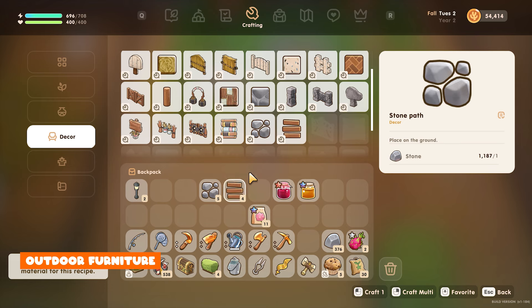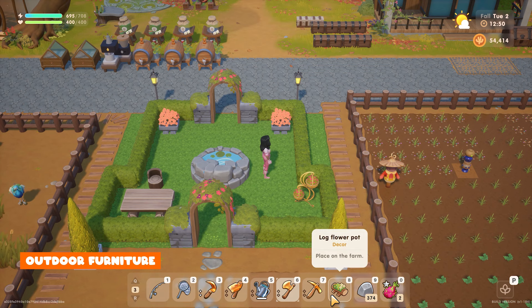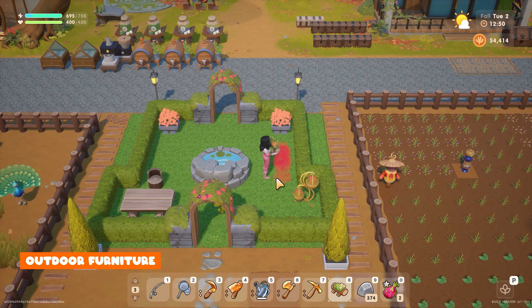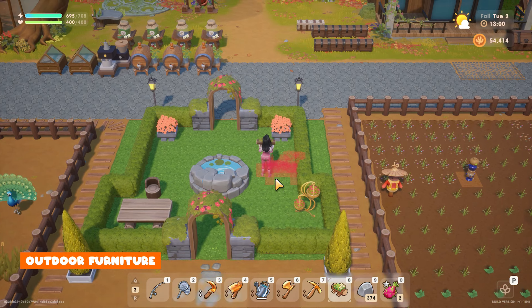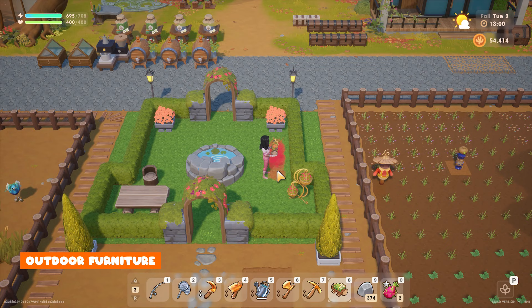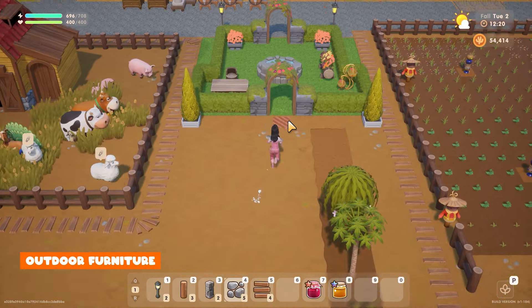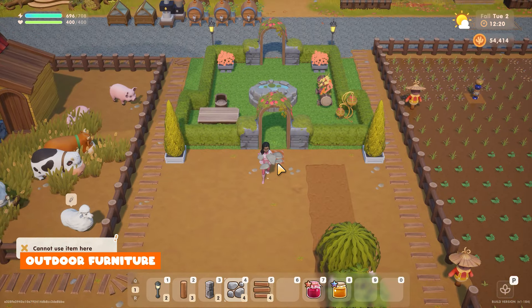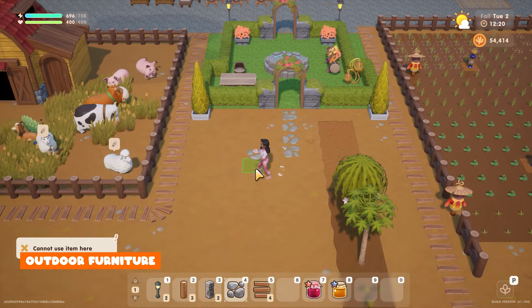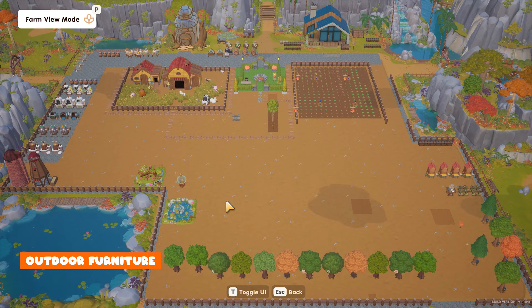A little tip is that when you want to place or rotate your furniture, if you face that direction the item should also face the same direction. It may seem a little daunting thinking how you can decorate your whole farm but I found if you focus on small areas and work around them it will be much easier. Don't forget by pressing P you'll be able to see your entire farm and this will give you an idea of how you want to place your items.